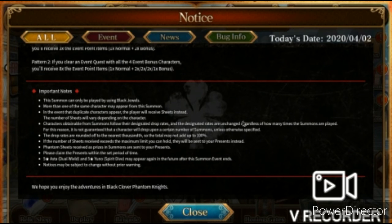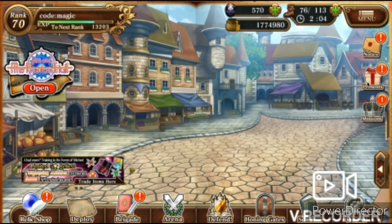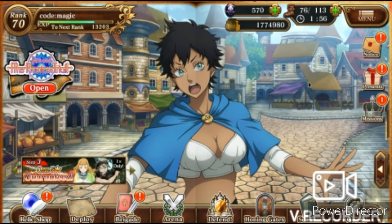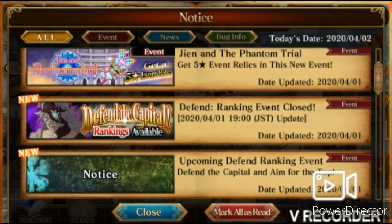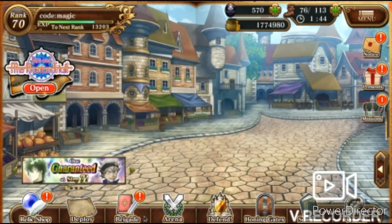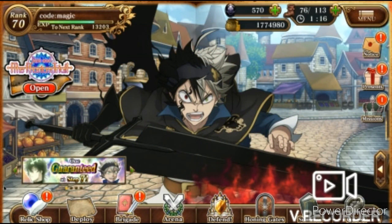So when I did the update today, the season two rankings had completed. I managed to get about 1800 jewels from that, plus some from the event, so I did the first part of the banner but didn't get anything great. They also gave out around 20 five-star tickets and 20 phantom sheets, which was pretty nice, so now I'm at about 37 phantom sheets.